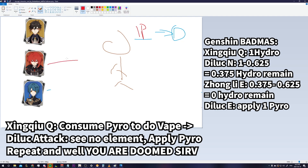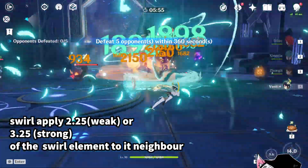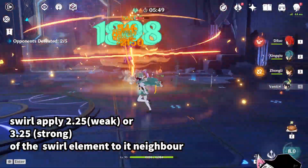At this point, your entire combo is ruined. Because the next time Xingqiu's Elemental Burst comes in, he'll see there's 1 pyro on the enemy and decide to do a Vaporize reaction, consuming the 1 pyro and leaving it at 0. However, Diluc's normal attack will come in and see there is no element again, so he'll once again apply 1 pyro onto the enemy. This cycle repeats and you can see that you can no longer do Vaporize reactions on Diluc. Now finally, Swirl will apply either 2.25 or 3.25 of the Swirl element to its neighbor — why it applies so much, I have no idea. Ask Hoyoverse, I guess. Better roll Venti.